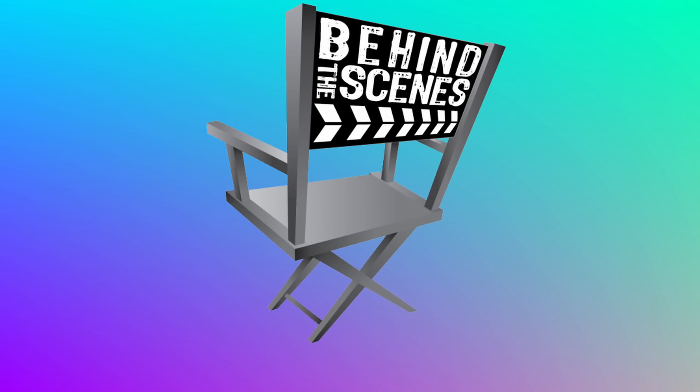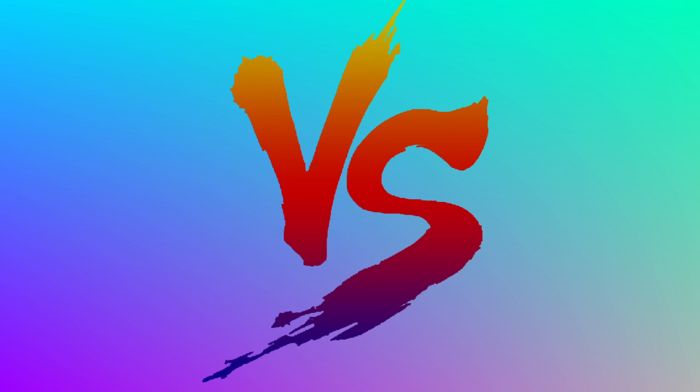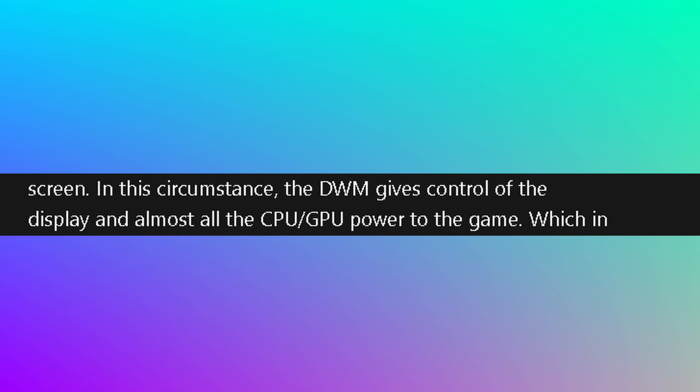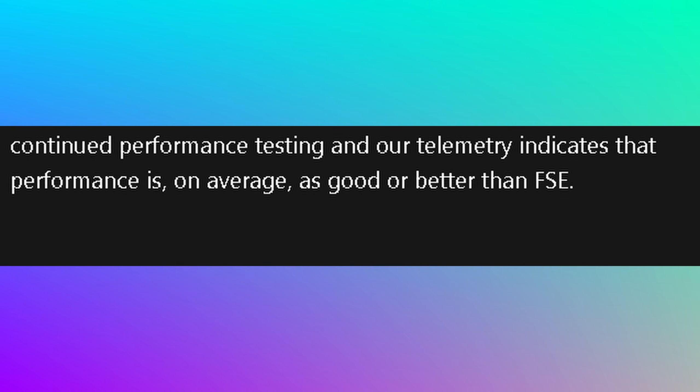When using FSO, your game believes it's running in FSC, but behind the scenes, it's running in borderless windowed. That's the issue here — it's not true full screen. When a game runs in borderless windowed mode, the game doesn't have full control of the display. That control is given to the desktop window manager. WDM manages everything that is rendered and presented in front of your display and what's held in the background. This results in a performance overhead versus true full screen exclusive. Microsoft knows about the performance overhead. In an attempt to fix it, they push all GPU and CPU power into the game, which in turn allows equivalent performance to running the game in FSC.